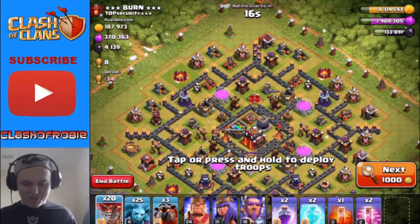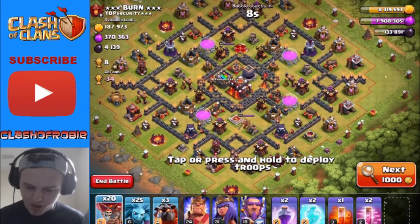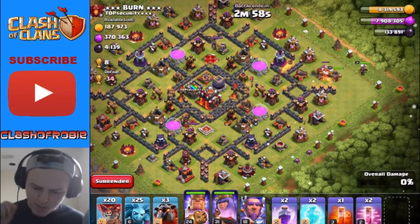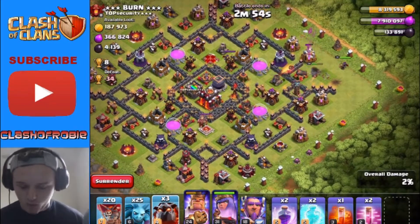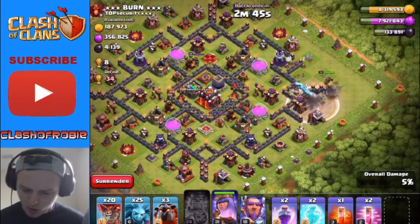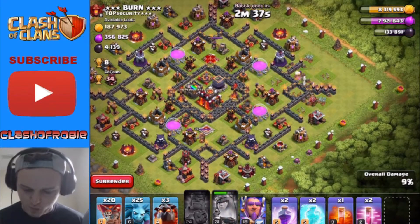Alright guys, look at what we just found — a pretty good one. This is a town hall 10 too, so we should be able to get up in here and do some real decent damage. He's even got a couple wizard towers upgrading. So I'm gonna drop the king and queen over here on the right side, take out that first wizard tower, and that would leave one wizard tower left. Let's go ahead and pop the king's ability. He's gonna swing around, and hopefully our queen can take out both teslas — hopefully she doesn't swing away. Let's pop her royal ability. Go to the wizard tower — yes, she went straight for the wizard tower. That's awesome!